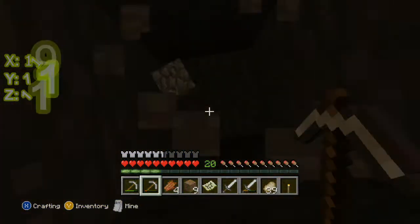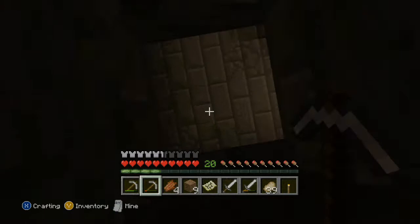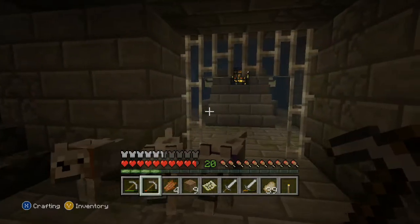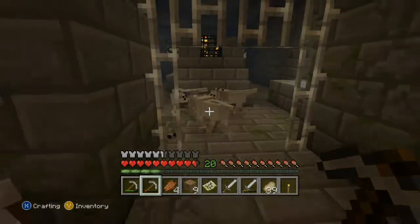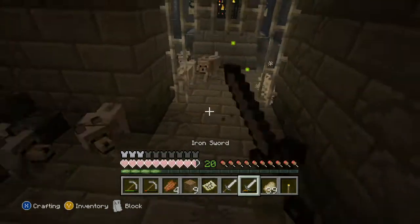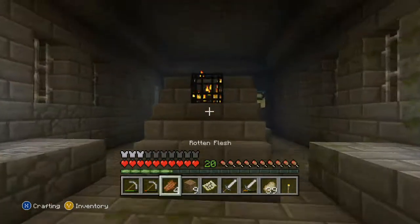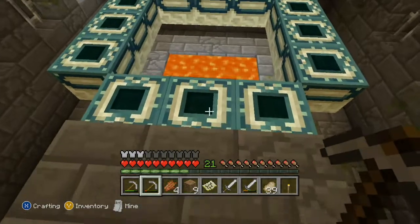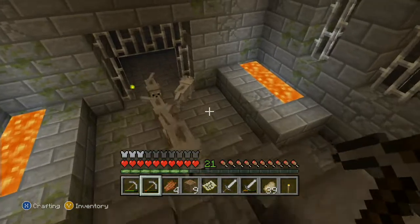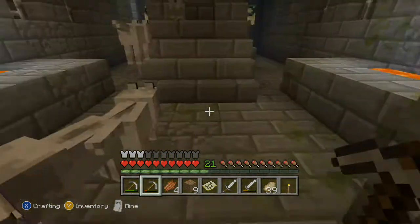Once you get far enough down, hopefully you're better prepared than I was — I only had two torches and I've got one left. And you get there. Bring your army of dogs to kill the silverfish while you explore the spawner. Those nasty silverfish. And there you go — in normal mode, I have found an end portal without having to hunt all those endermen and waste their eyes trying to find it.